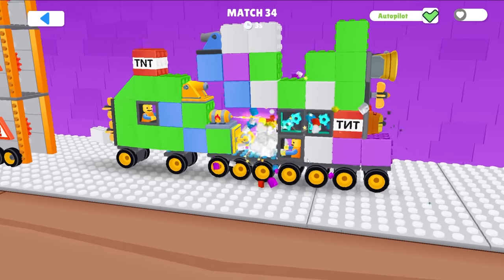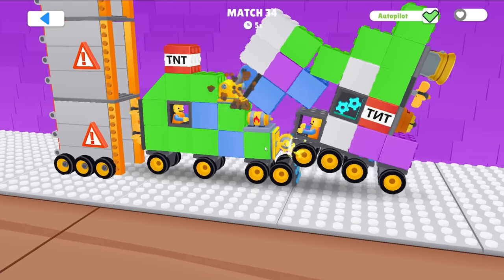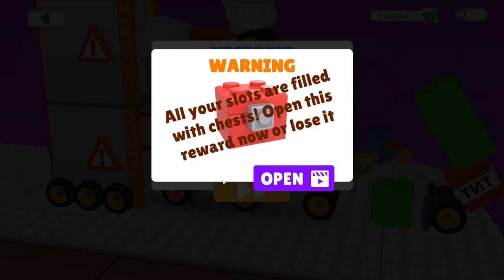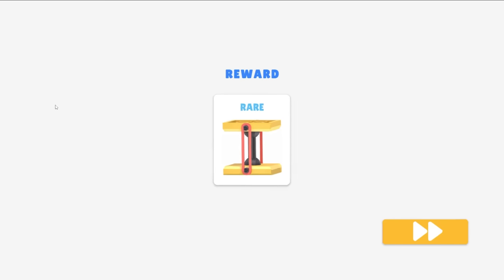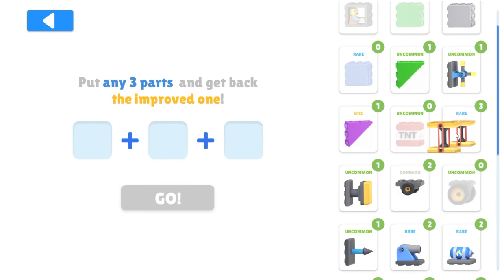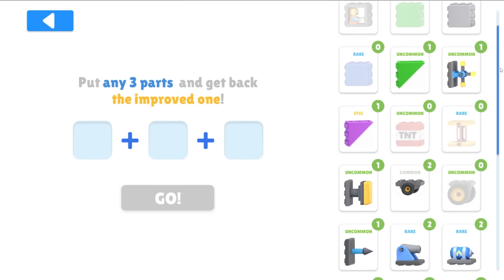Playing this car until I lose — that is a tanky fella, pushing me really hard into the saw blades. We fought back and won — a five second match! Give me something good from the red chest. I think I can forge — I got three of these, drag them in. I just get a purple block.